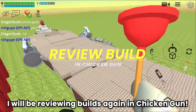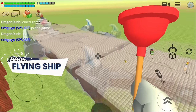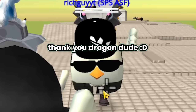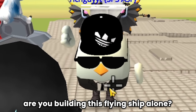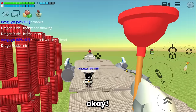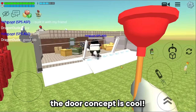Hello everyone, it's me Jack, and in today's video I will be reviewing builds again in Chicken Gun. Without further ado, let's jump right into it. The first building I'm going to review is the flying ship - wow, this is awesome! Thank you Dragon Dude. By the way, this rich guy is the builder - hello everyone. I hear you built this flying ship alone? 'I built this ship with my friend Liam.' Good job to Rich Guy and Liam!